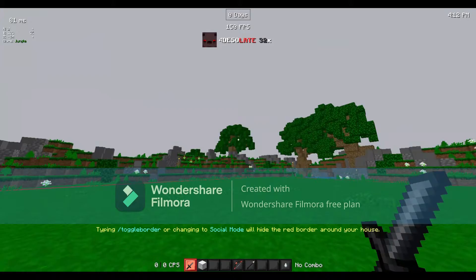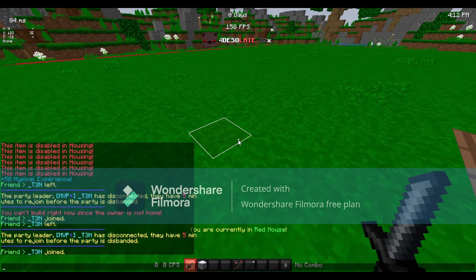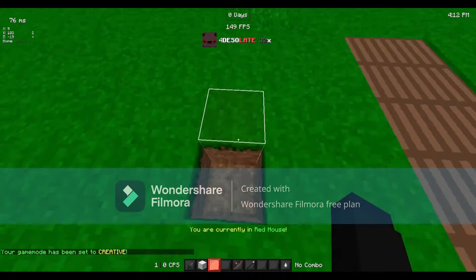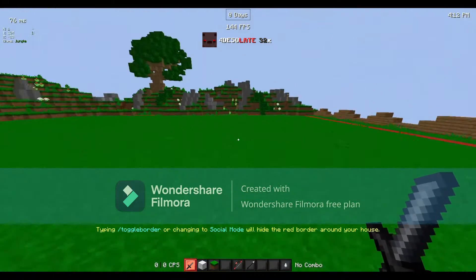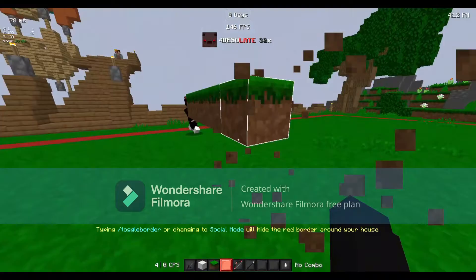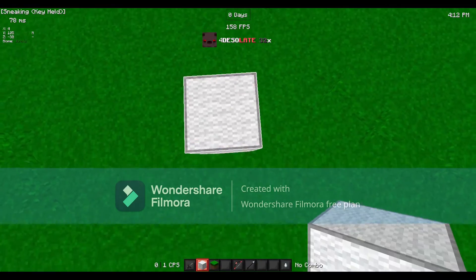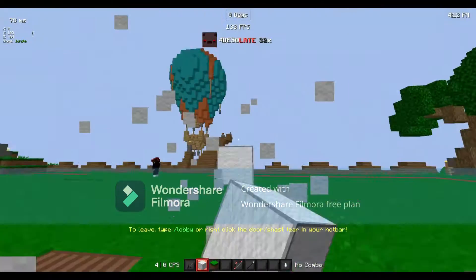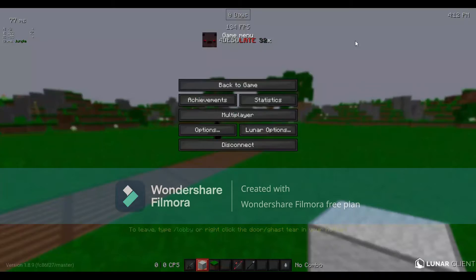They did a pretty sweet job on the grass too. This is a pretty sweet texture pack. I think I'll keep this one on — this is probably my favorite texture pack in this video. I just wish the diamond wasn't red, but whatever. That's the Four Desolate 32x pack. Now we'll hand it off to Ten.